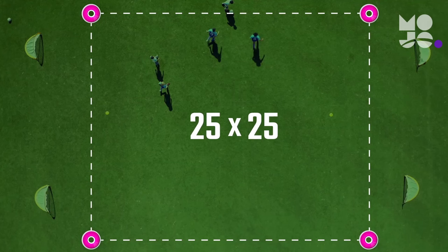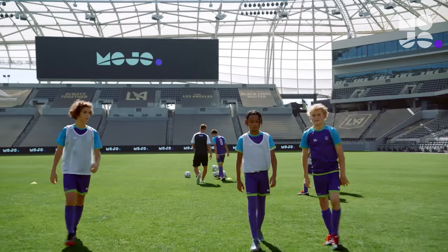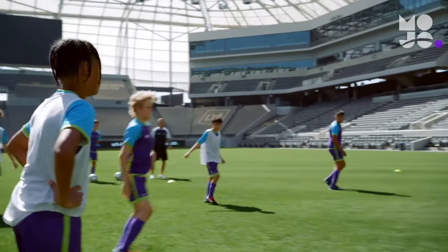Use cones to create a square space. Then place goals, or pairs of cones, about five yards back from your grid — two goals on each end. Divide your players into two teams, one in pennies. You can play 3v3, 4v4, or 5v5. Here we're playing 3v3.